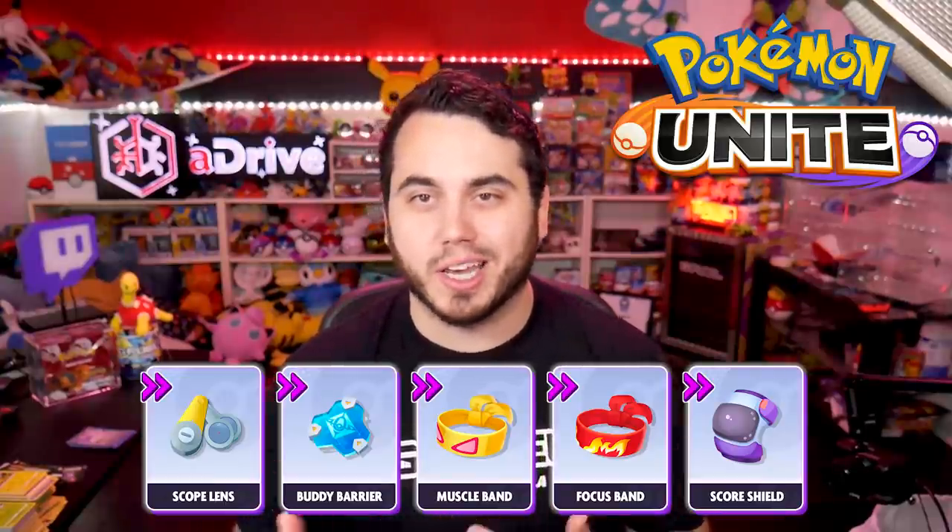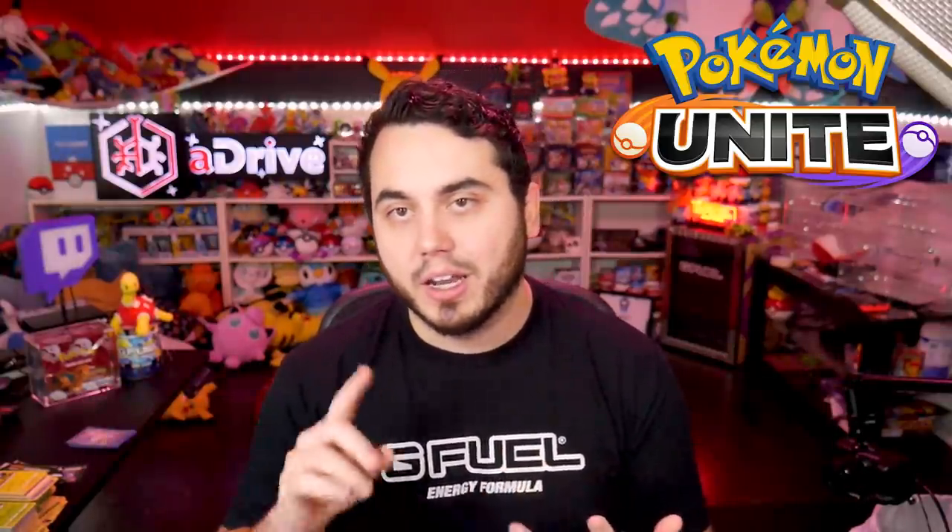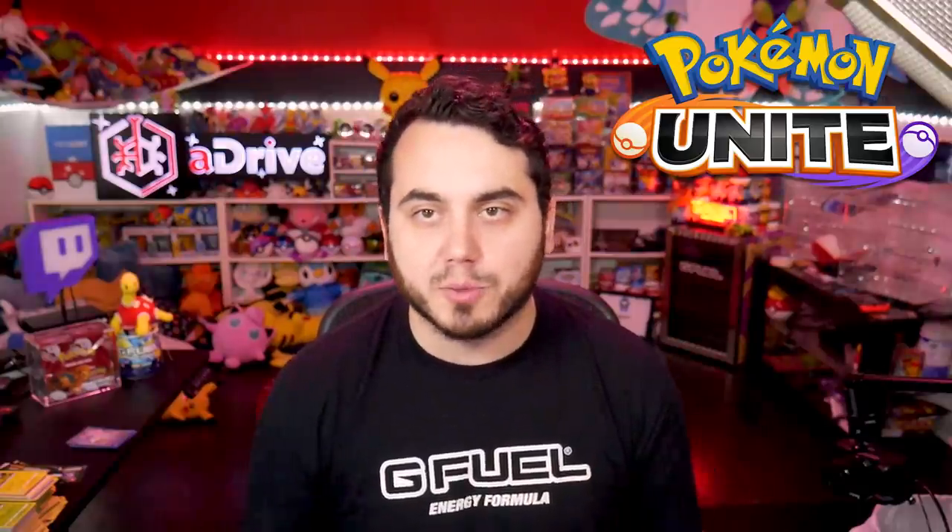Scope Lens is an item that really benefits the most from being level 30 compared to some of these other items. So if I was a new player wondering what three items to get to level 30 with those super item enhancers, I would say Muscle Band, Focus Band, and Buddy Barrier at this point in the game. I don't think you're going wrong with those.